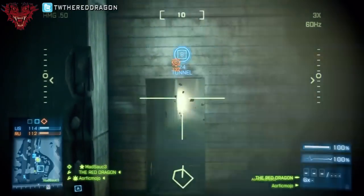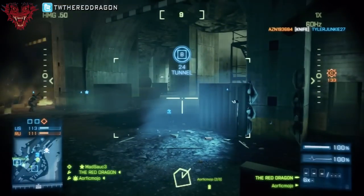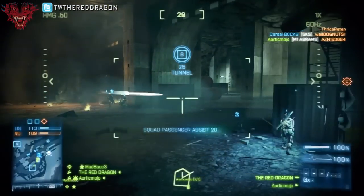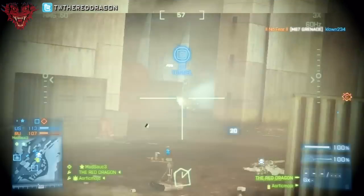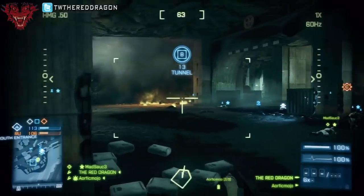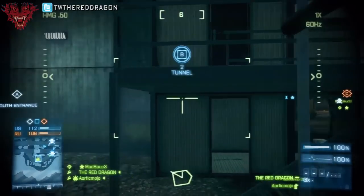You never want to exit while looking at an enemy, because that means you're going to be placed right out there in front of them. Always make sure you're looking in the safest direction whenever you want to exit a vehicle — nothing is more terrible than jumping out to repair it and getting killed instantly.